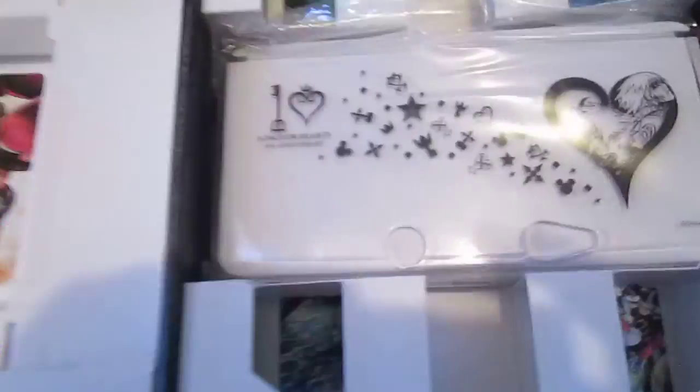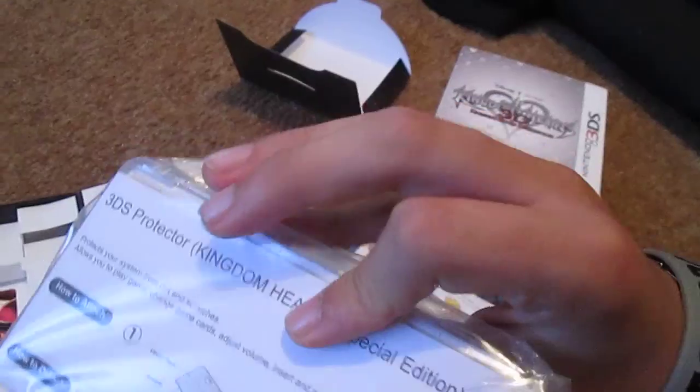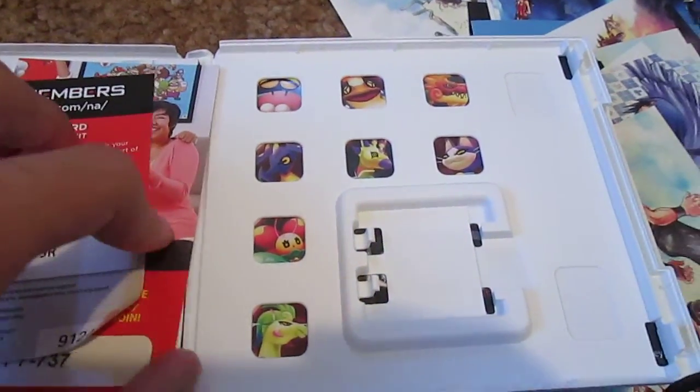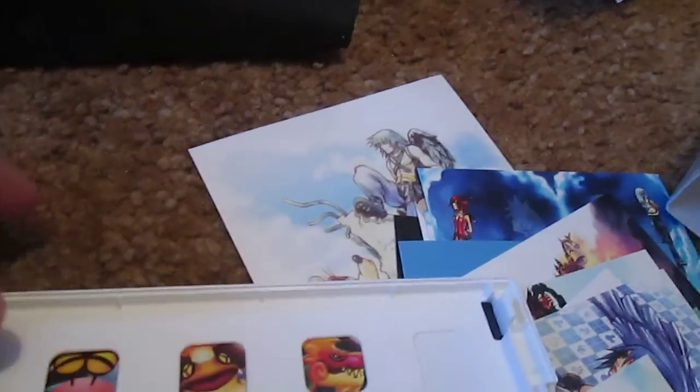And finally, it comes with a special case for your 3DS, which I have not opened yet. Let's look inside here. In the game case, that's what it looks like. It comes with a Square Enix membership card and Club Nintendo. In the back, it has a bunch of Dream Eaters on it, which are your enemies in Kingdom Hearts Dream Drop Distance.